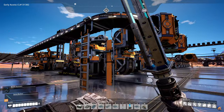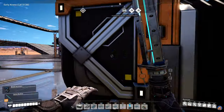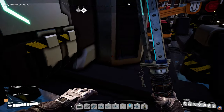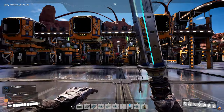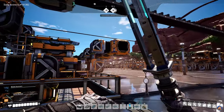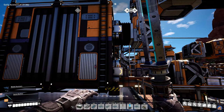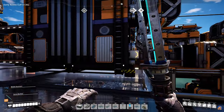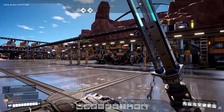Here we have four constructors making nothing currently — this is something I'm working on. They are supposed to be an extension of the steel pipe assembly line, which is responsible for making steel pipe. We currently have 12 constructors — six on each side — making steel pipe. It goes from there, turns around, and goes into a container where some goes up to the rotor and stator assembly, and the rest goes to the central storage facility.